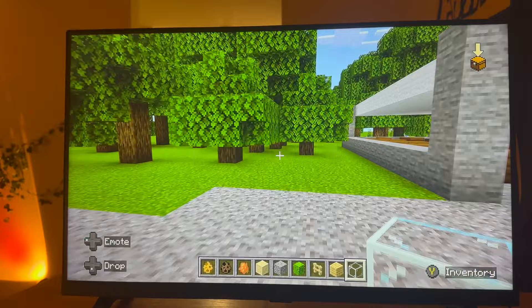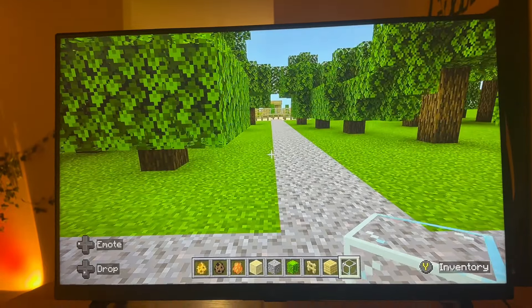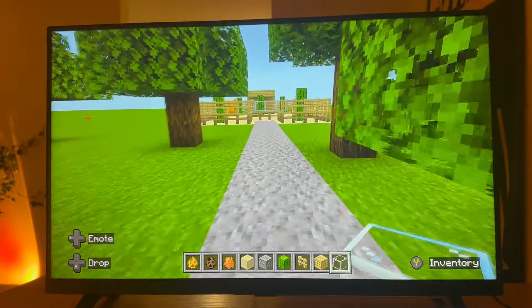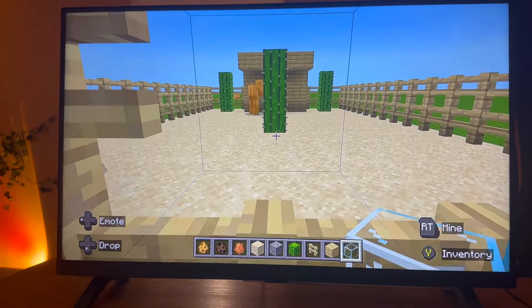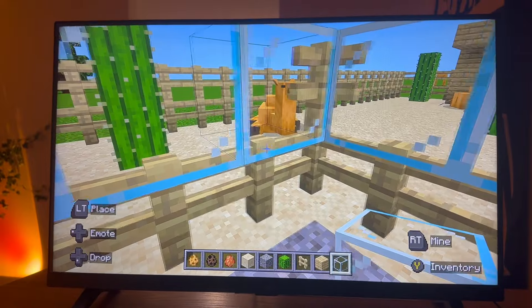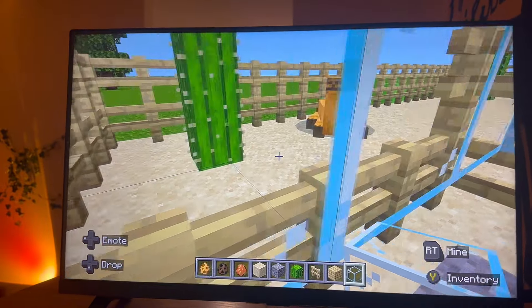Also before this path wasn't here — just walked around that way before. And back this way. Camels — they're really new into the game. They can jump high, so that's why I added two layers of fencing. Then I added the glass for the viewing area.